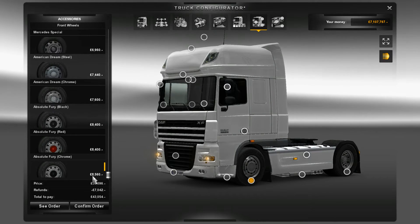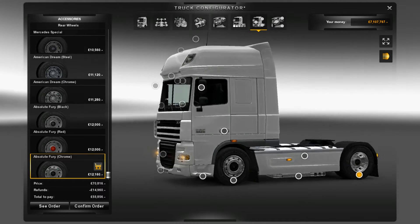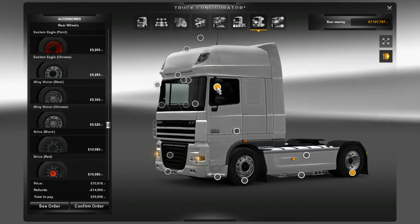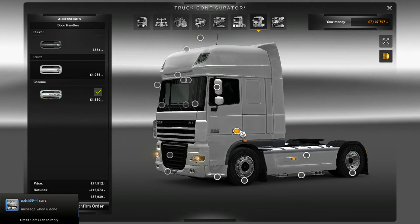You could go with some standard wheels or some chrome — entirely up to you. For mirrors we've got paint, plastic, and chrome like usual. I'm going to go with plastic.